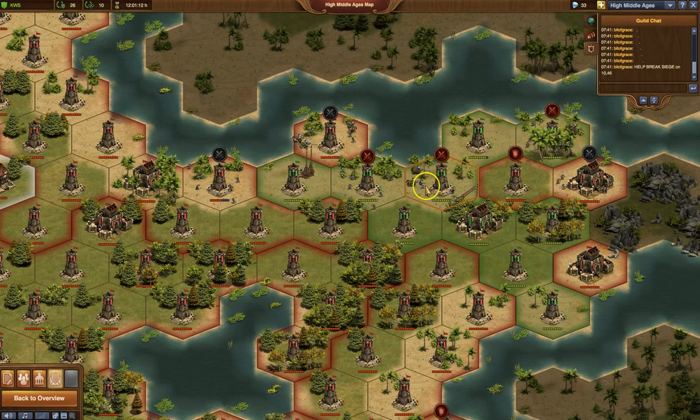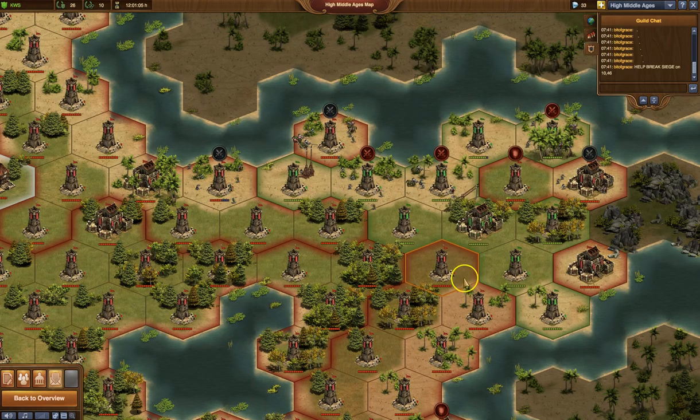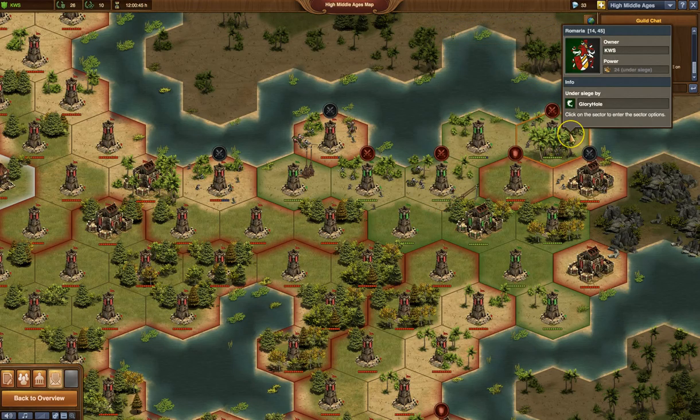Now these red shields are a combination of our protection sieges and potentially enemy sieges or attacks on our land. So these are where you have to kind of hover and figure out who exactly is sieging. In this case, it's under siege by El Guerrero, and they are friendly — they are protecting our land by putting this siege. So we would not attack them, and we would not try to get that siege off. Over here we have Glory Hole, which is our guild's ghost, so they're protecting that sector up there.